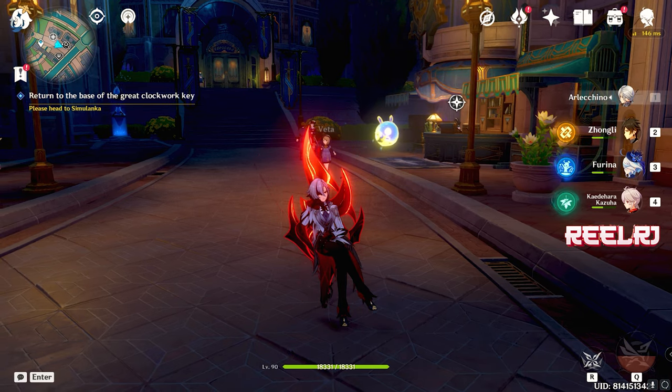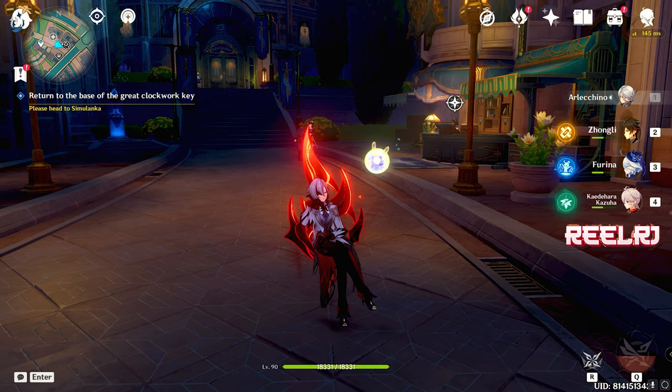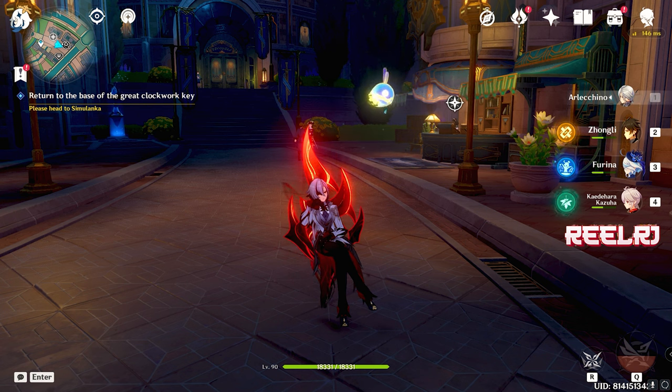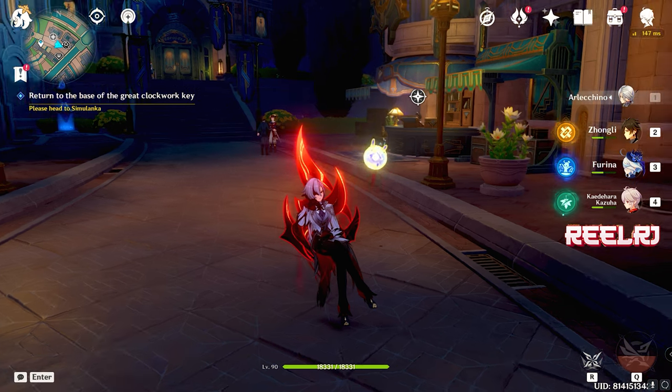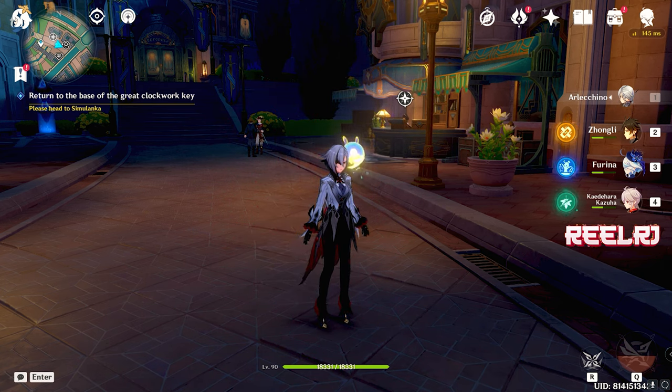These are the top five weapons for Molani. Number five is Everlasting Moonglow, number four is Jadefall's Splendor, number three is Lost Prayer to the Sacred Winds, number two is Tome of the Eternal Flow, and number one is Surf's Up. Number five is not the strongest, and going up to number one is the strongest for Molani. That's it for the video — if you think I mentioned something wrong, you can correct me in the comments. If you want to see more Genshin Impact videos in the future, please subscribe to my channel. See you in the next video — bye bye, take care.